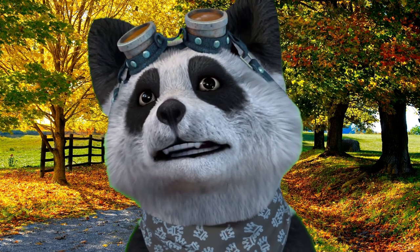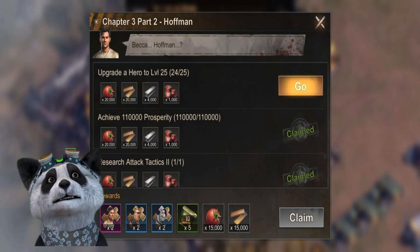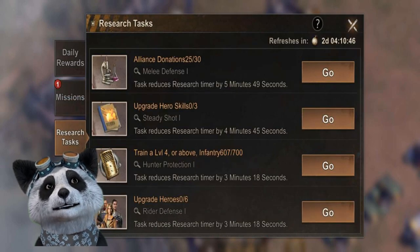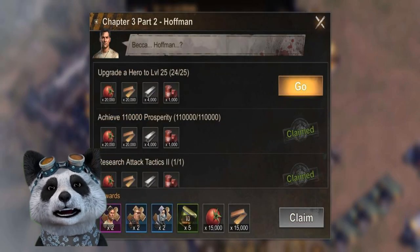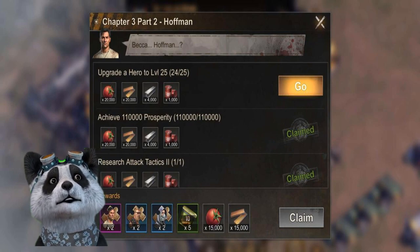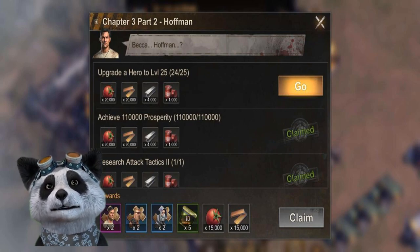Coming in at number five in my tips: make sure you continue doing the story chapters, the growth missions, and the research stats located in the tabs of your daily missions. When you finish the story mode of the game, you will receive nice rewards to use in completing other stats I mentioned in this video.